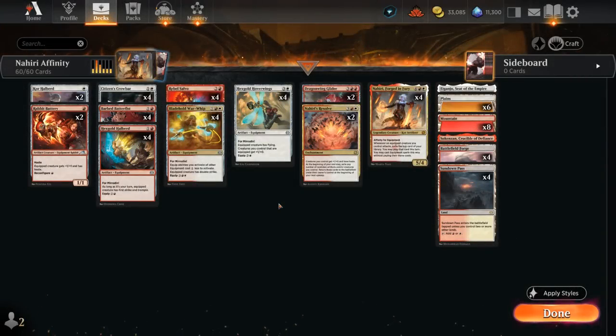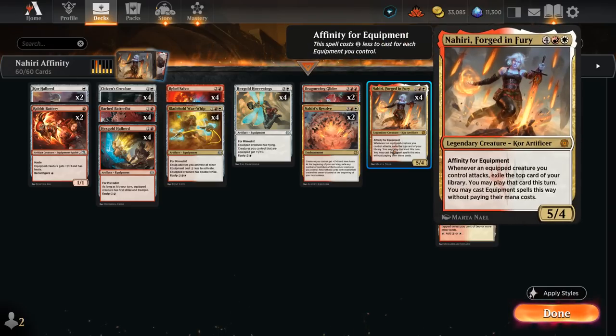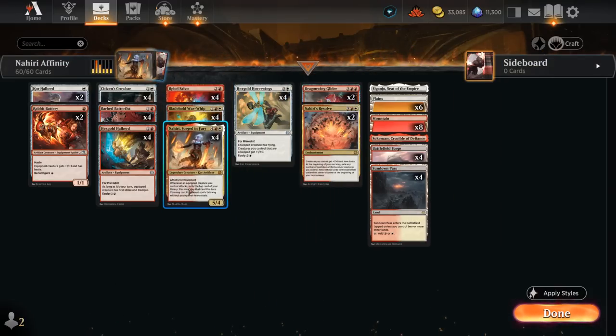Hello and welcome to another Standard Games video. After trying out Nahiri as a commander in historic brawl, I was tempted to try it out in Standard as well. This is the main card we're building around — a 6 mana 5/4, but it has affinity for equipment. So for each equipment it gets a 1 mana discount, meaning we can often play Nahiri for 3 or 4 mana, sometimes even for just a red and a white.